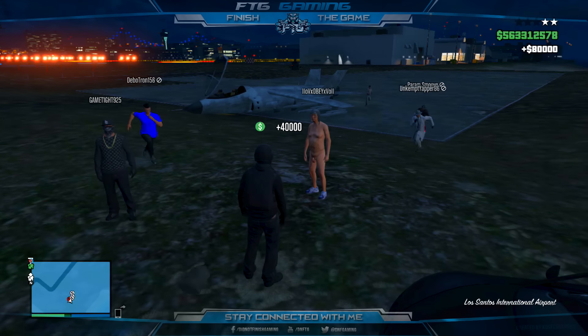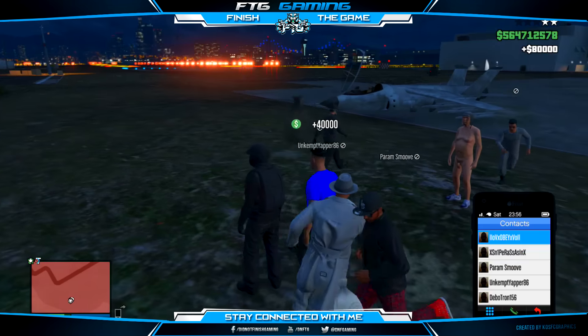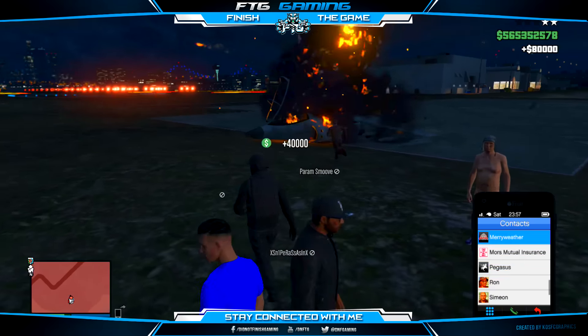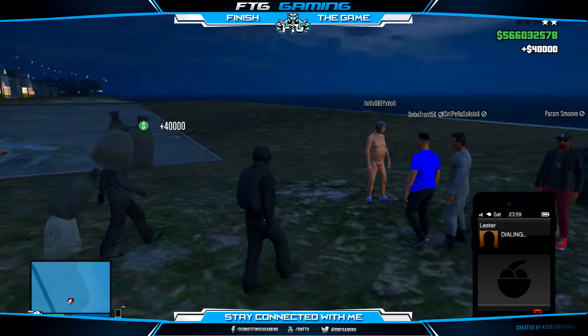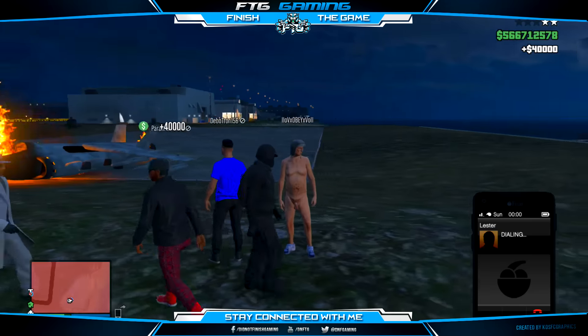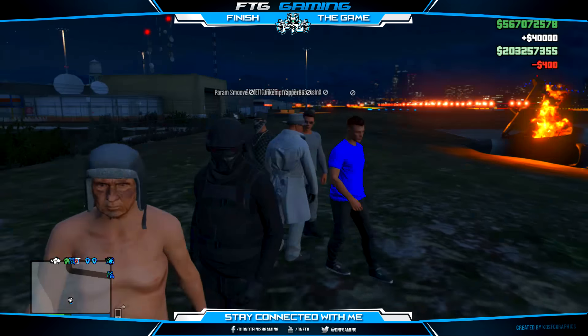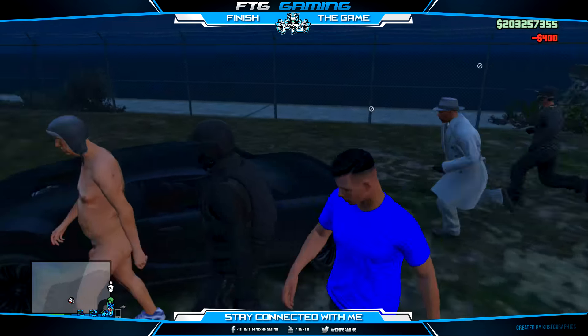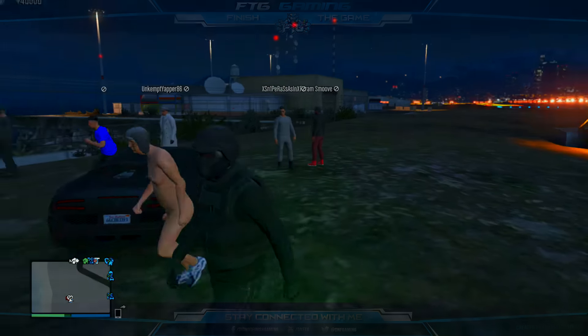What is going on guys? It's your boy Max here and welcome back to my channel. In today's GTA 5 Online video, I've got an insane glitch for you guys where you can get invisible arms on the female character. Before I get into this video, I want to say I've been running money lobbies for the past week. If you want to get in, drop a like on the video and drop your gamer tag in the comments below.